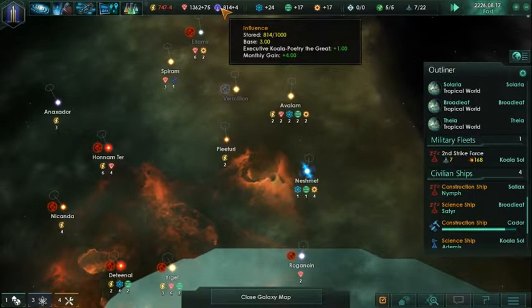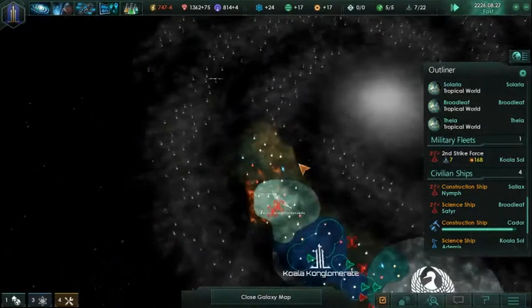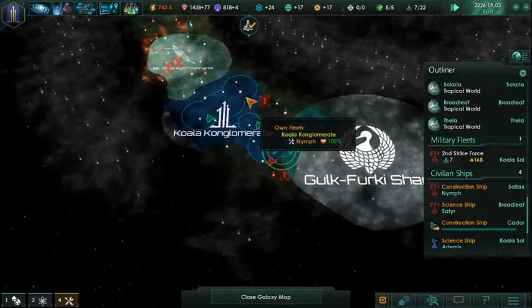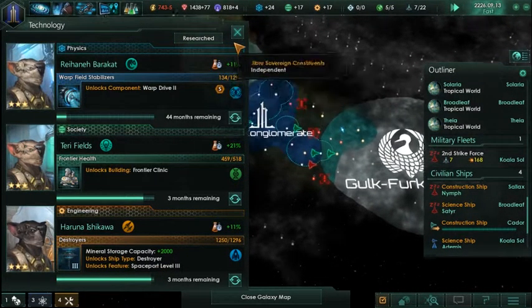Constructing is finishing, we're making quite a bit of influence. Looks like there's no one else they've found - I don't remember how many AI we had. There's got to be someone in there, right? Maybe not. Frontier Clinic will be done soon. Destroyers will be done soon - that's very good.